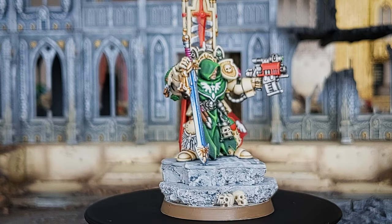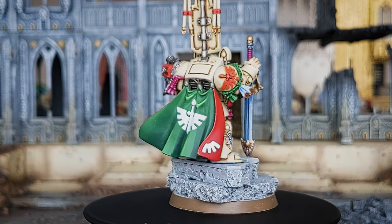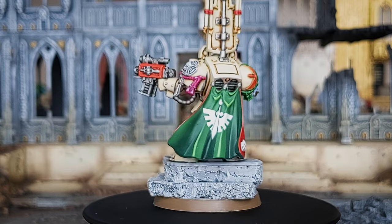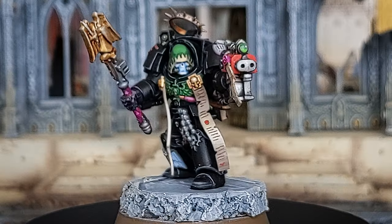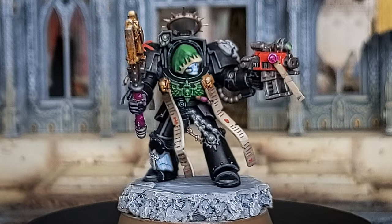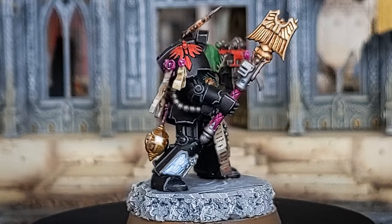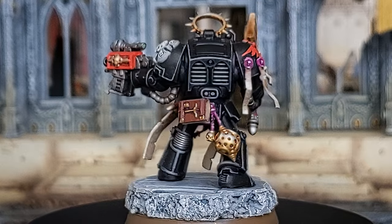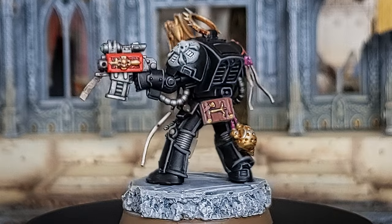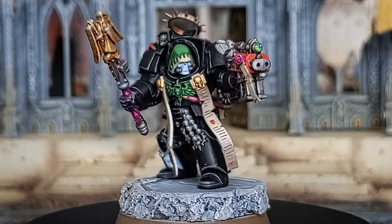With the new edition, there are rumblings of a new model, seeing as how Azrael was just given a new model and the lion has returned. When that time does come, this proxy will simply serve as a Strike Master. In that same video, I also used 3D printing to enhance the Chaplain from my Deathwing, bringing him more in line with the aesthetic of the modern Chaplains, using the large purity seals hanging off the chest. I also added some ancient tomes, incense burners, and purity seals to bring him up to another level.